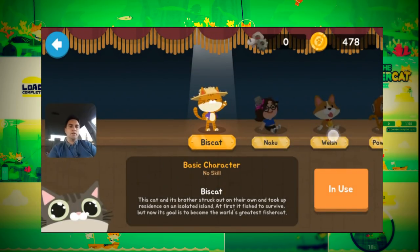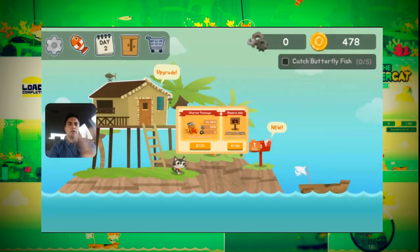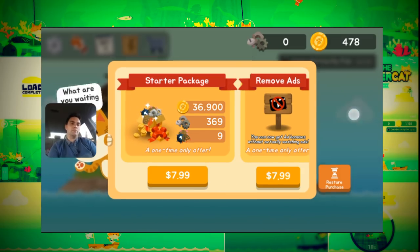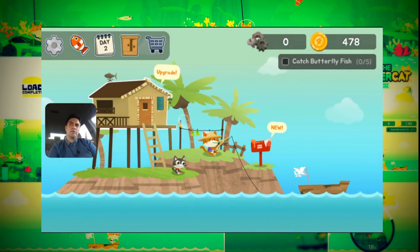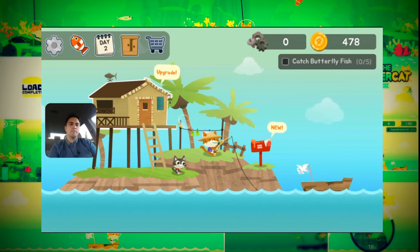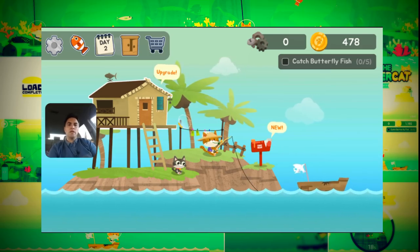You can actually unlock different characters using in-app currency. In-app currency is coins and then a shopping cart system. Remove ads is eight bucks — that's probably the most expensive I've seen, Kick the Buddy was around eight dollars as well. On the right-hand side you can see your parts and how much you've got — I've got 478 coins.